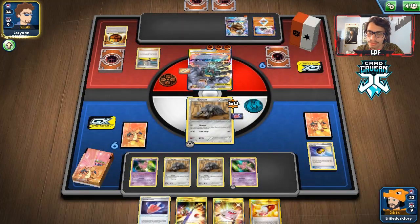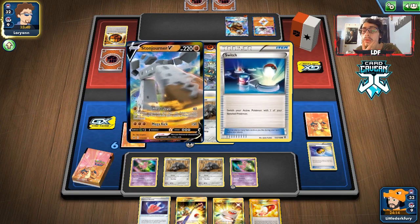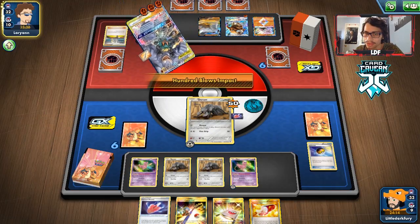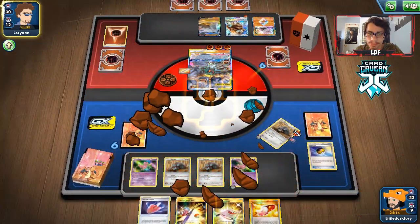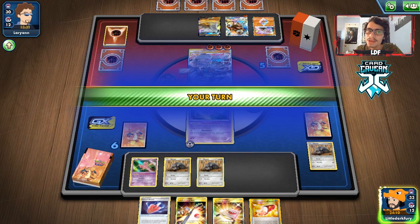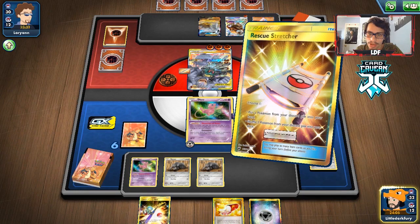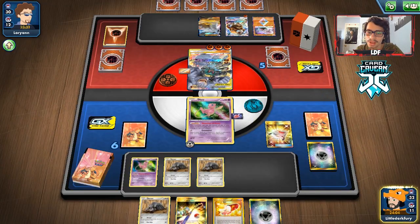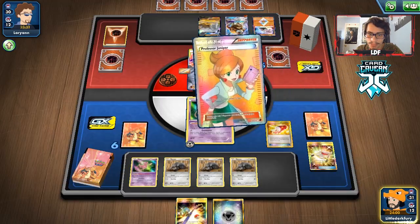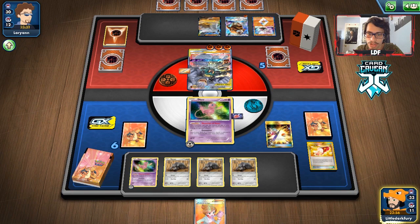I'm hoping Trainer's Mail gets us a Juniper or VS Seeker — I really don't want to lose the Shovel here. They get a Switch instead, which means we can't trap Diancie. We mill two more cards and get rid of two more energy. We can use Stretcher from the discard. We play Trainer's Mail and get Juniper — perfect. We Lana's Rod to get back a Mew, the Cursed Shovel, and Juniper.